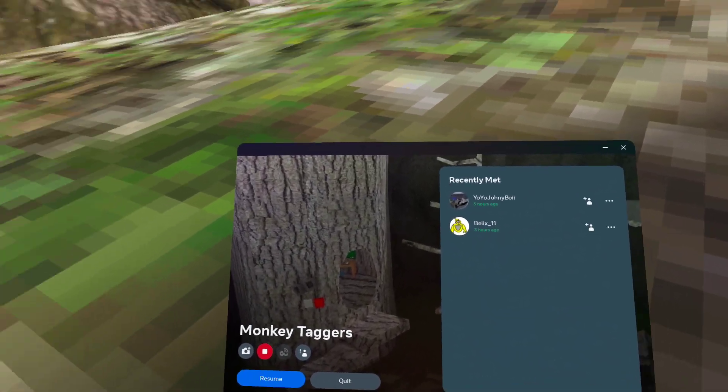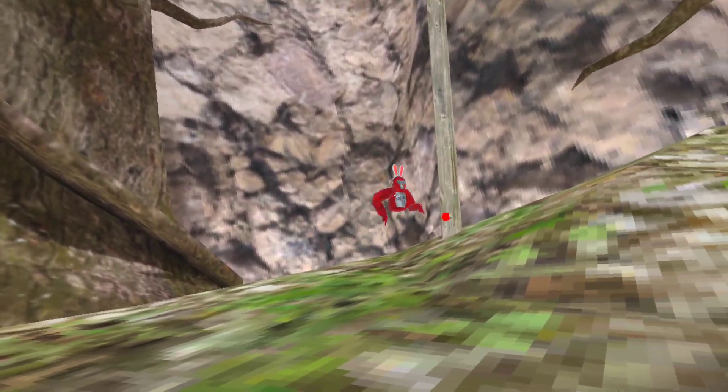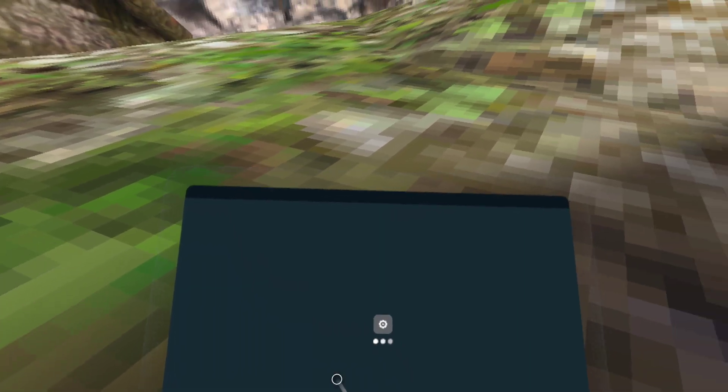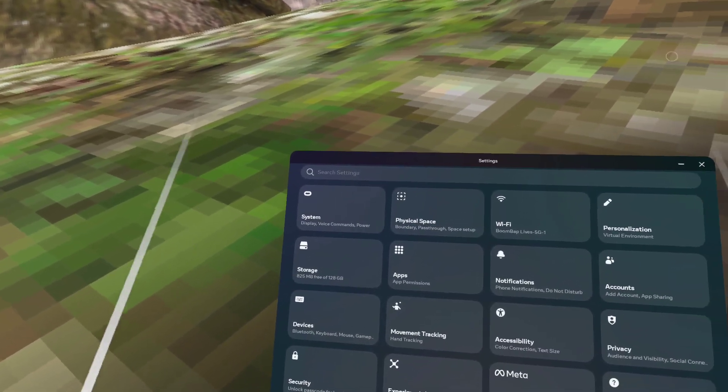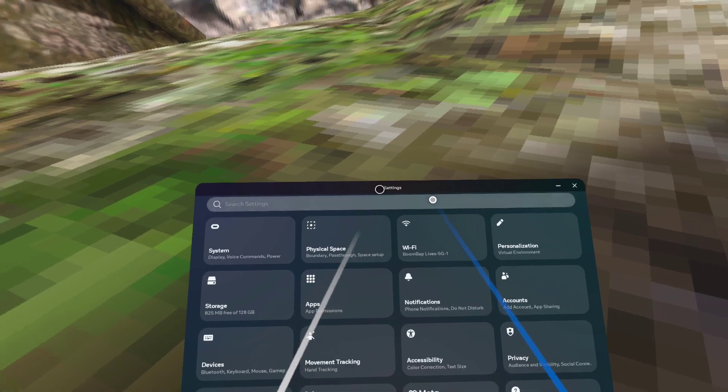First you wanna go to your menu, right? Now your game runs like this. Then after that, you wanna go here. You wanna go there.